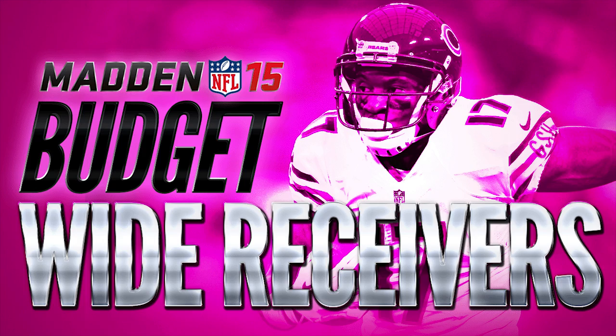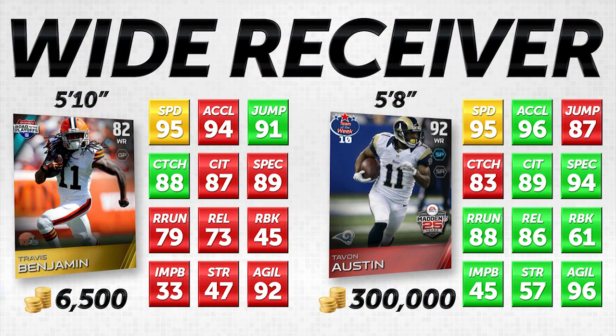The first thing we always do is go in and take a look at the attributes that are most important for wide receivers. This is based on my personal opinion — I know other people have differing opinions. To me, these 12 attributes are the most important ones: from the top left going down to the bottom right — speed, acceleration, jumping, catching, catching in traffic, spectacular catch, route running, release, run block, impact block, strength, and agility.